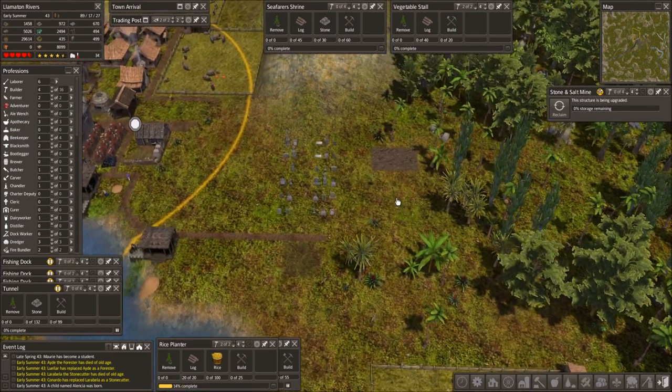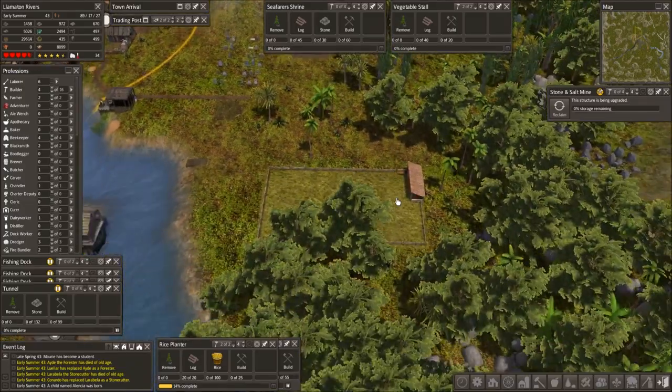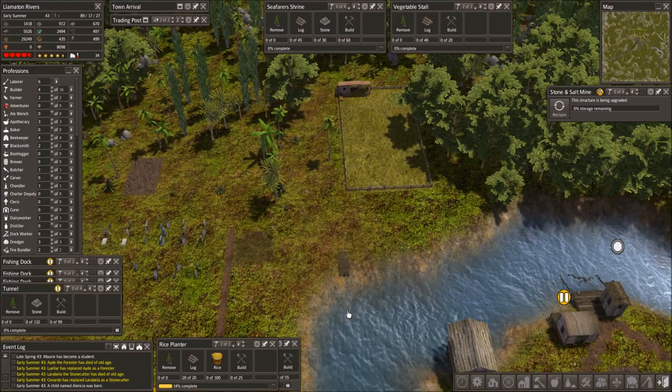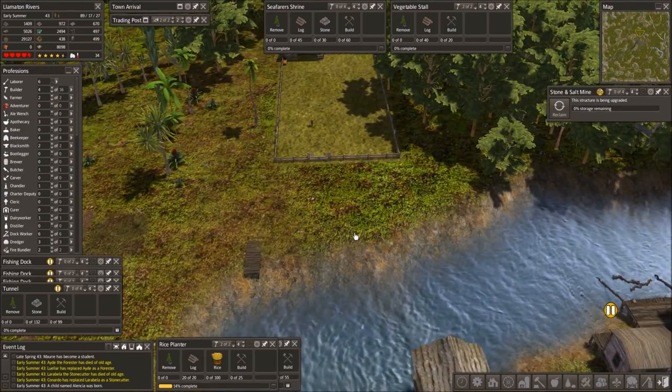What are we gonna do over here? We do really need a house. We have our rice planter right here, so it would probably be nice to have housing nearby.